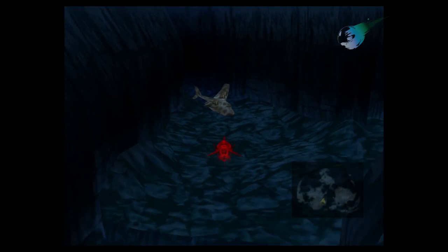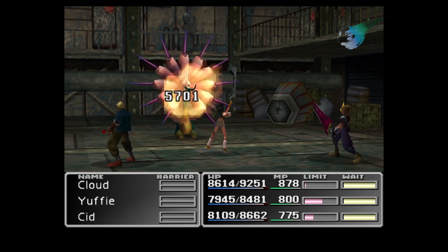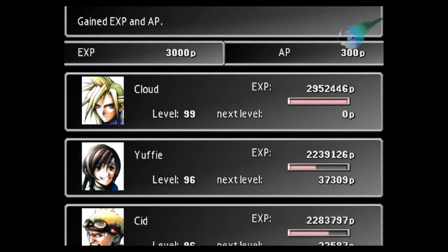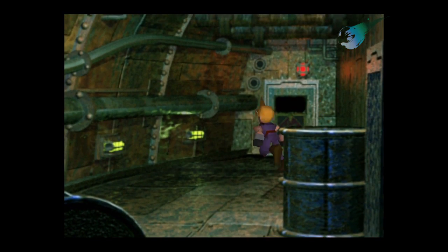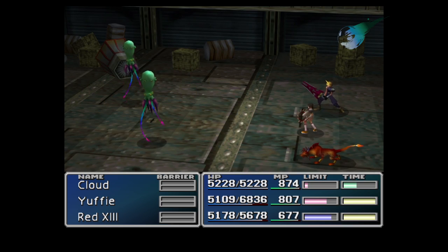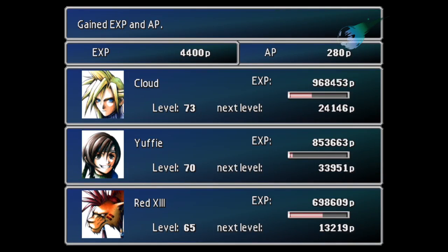After you get the submarine, you can go down to the sunken Gelnika and fight the Unknowns. Unknown 2 will give you the most AP at 300 for each one you fight. The Unknowns can be a little difficult when you first get the opportunity to go down there, so a safer option is to fight in a specific room where you'll only encounter Bad Raps and Poodlers. The Bad Raps always come in groups of four and will give you 280 AP per fight, so this is a great alternative to the Unknowns.